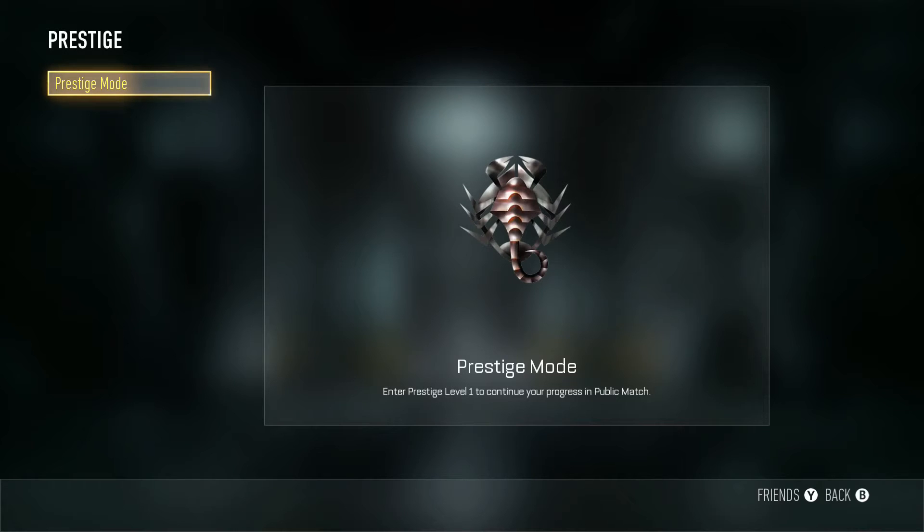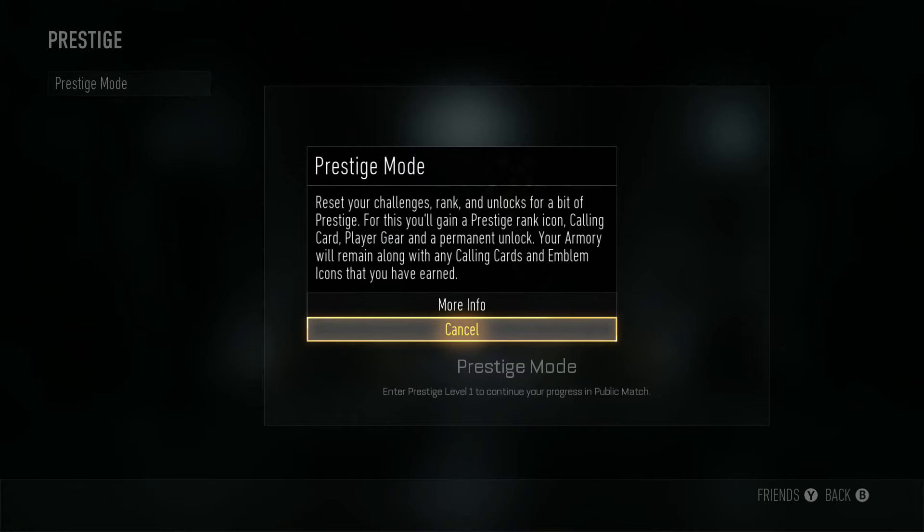Prestige. It says: enter Prestige Level 1 to continue your progress in public match. Prestige Mode — reset your challenges, rank, and unlocks for a bit of prestige. For this, you'll gain a prestige rank icon, call-in card, player gear, and permanent unlock. Your armory will remain along with any call-in cards and emblem icons that you have earned.